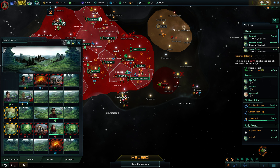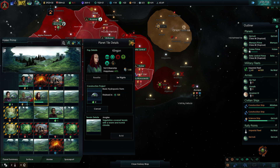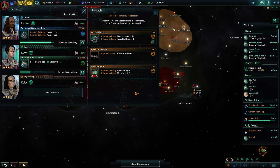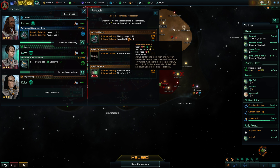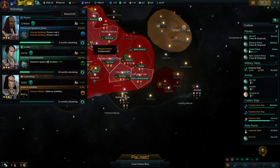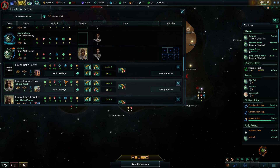We're already losing food again — stupid sectors. I guess we need some hydroponics over there. Anti-meta weaponry — very good. We get transport hub, mass transit. Oh, migration speed plus 50 percent, resettlement cost minus 25 percent — that actually sounds really good. Defense satellites, mining network, industrial district. Those orbiting strategic locations won't stop a determined attacker but should deter pirates and lesser threats. It's much cheaper than the other two techs, so let's go with that.